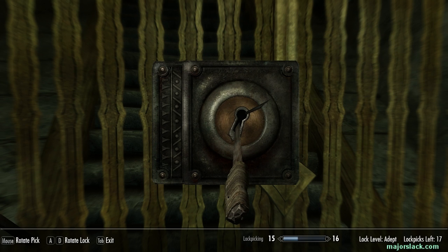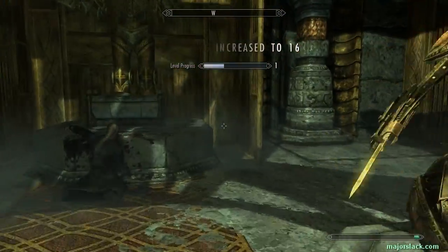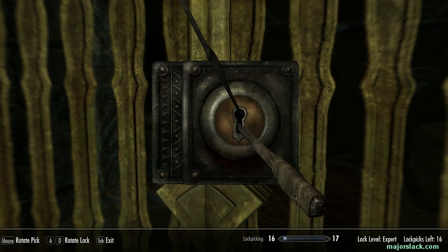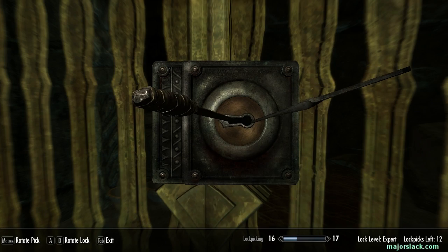Doing my nine-point lockpicking check. That's the Adept. And here's the Expert. At this level with so few lockpicks, you definitely want to save the game here. My lockpicking strategy: I do a nine-point check — check out nine different points around the lockpick. One, two, three, four, five, six, seven, eight, nine. One of them is bound to get you some give. Find where there's some give, poke around that area, and you'll pick the lock. That's my lockpicking strategy. We're in — and this is where the Dwarven armor is.